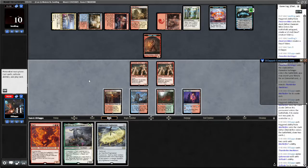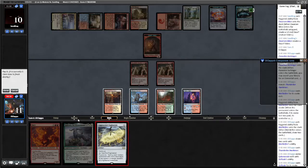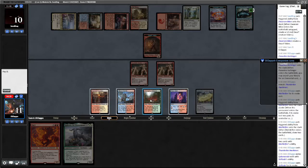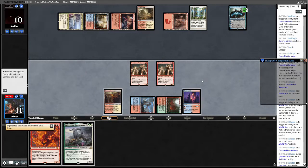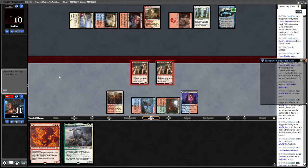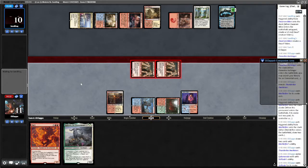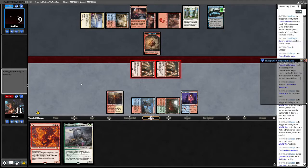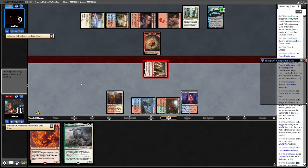Cavern! Engineered Explosives — hmm. Cast Engineered Explosives for zero, crack Engineered Explosives — I want to get to the Jace. They're gonna get a Dwarven Mine and block it? That's fine, I guess they don't have to block. The reason we play and crack the Engineered Explosives there is because I want to get as much damage on the Jace as possible.